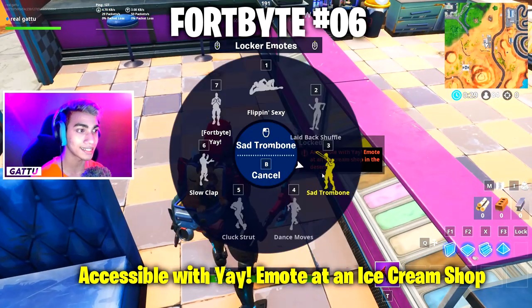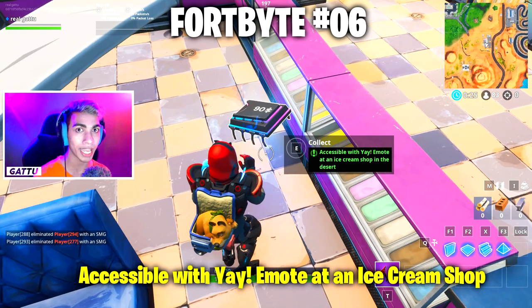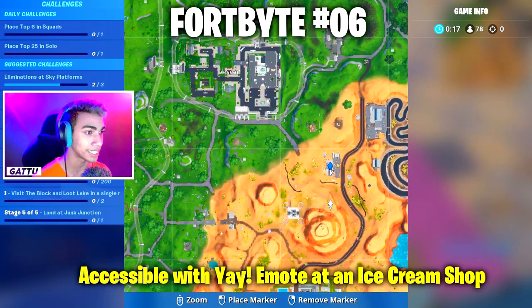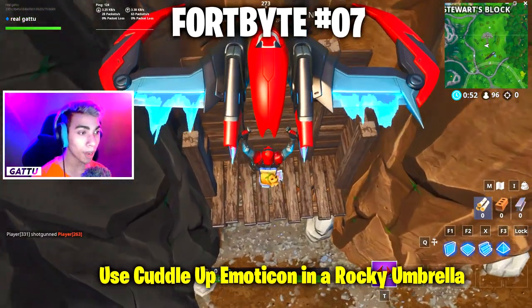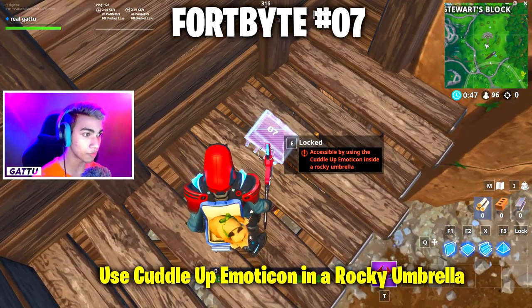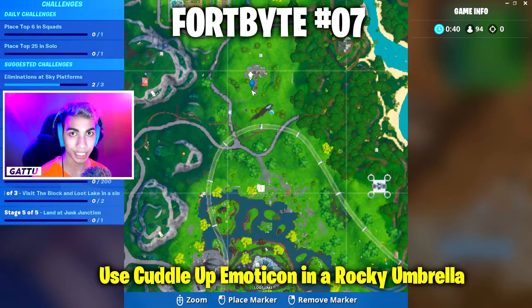Fortbyte number 6 is accessible with the Llama Rama emote at an ice cream shop. This ice cream shop is located next to the racetrack, so just use the emote and complete this challenge. Fortbyte number 7 requires using the Cuddled Up emoticon in a rocky umbrella — use the emoticon which is unlocked in your battle pass to complete this challenge.